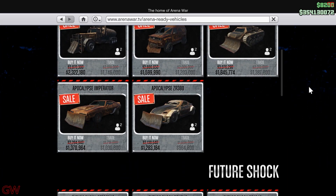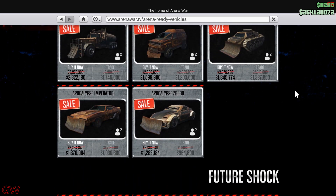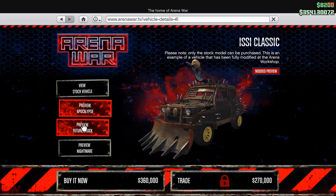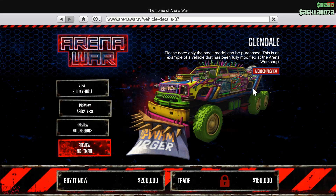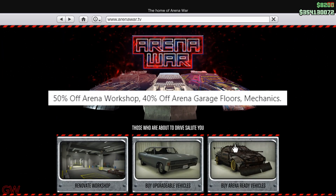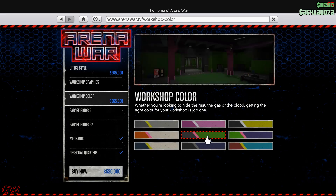All of the arena-ready vehicles are on sale this week — the ones you just buy and go to the arena with. The normal vehicles you buy and upgrade are not on sale; you might get discounts when you go to upgrade them in the workshop, but I don't see them listed on the website. There's also 50% off on the arena workshop, 40% off on the arena garage floors, and the two types of mechanics are on sale as well.